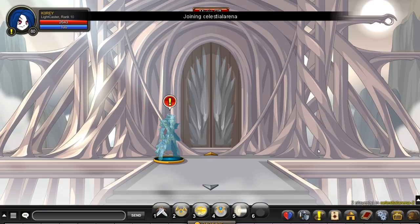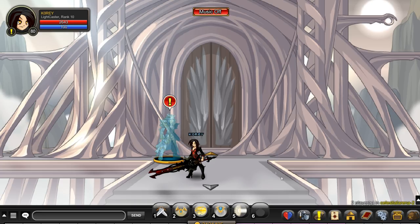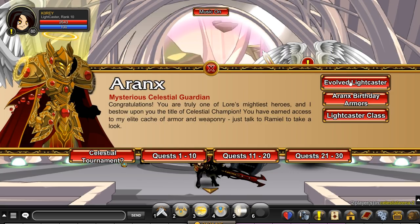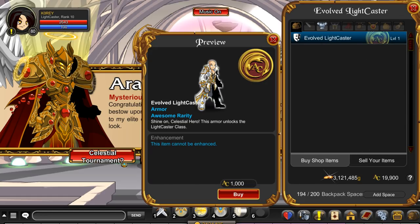Then go to the area that was added for the update, or the seasonal area, whatever area they're using for the current update. This year it's Celestial Arena.